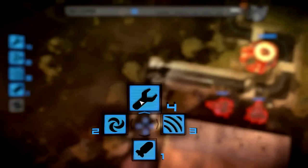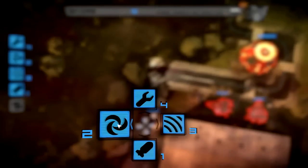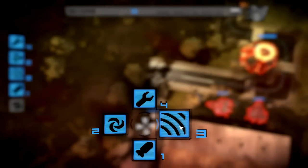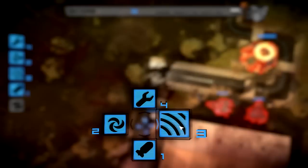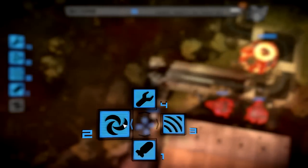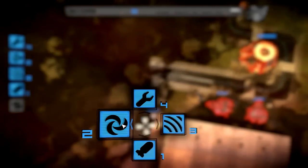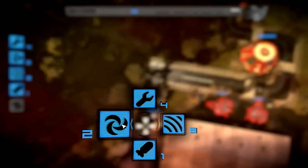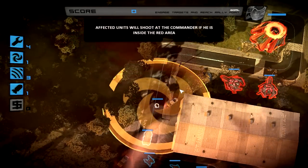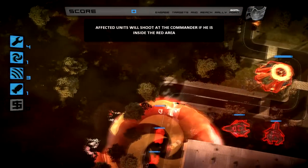There are four special abilities: Repair, Decoy, Airstrike, and Smokescreen. Repair is pretty straightforward. Decoy draws fire from all the units in the area to one decoy unit. Airstrike calls an airstrike, and Smokescreen masks your units' position. Right now I'm going to use a smokescreen so that long-range unit, which completely obliterates all my other units, cannot use it as effectively.